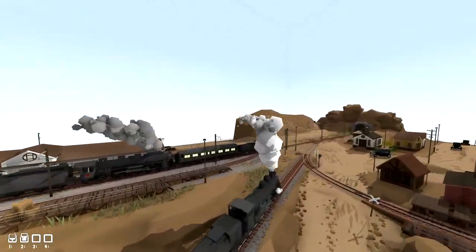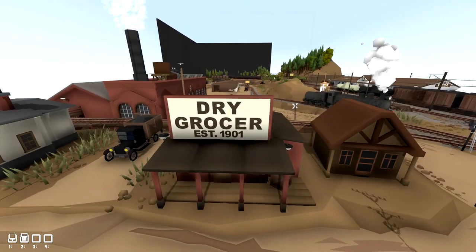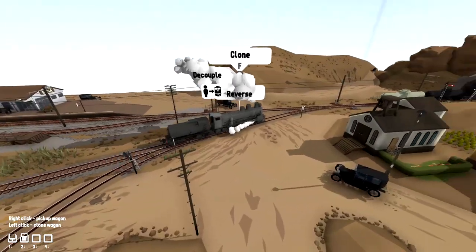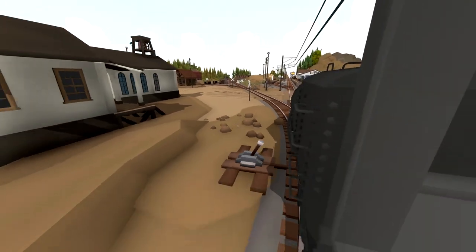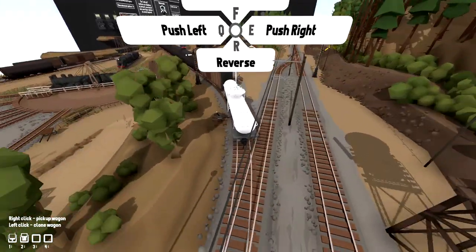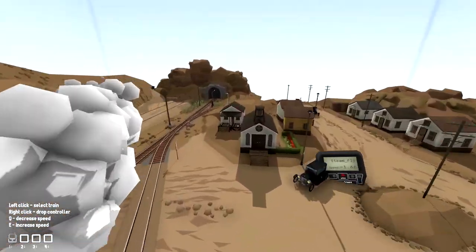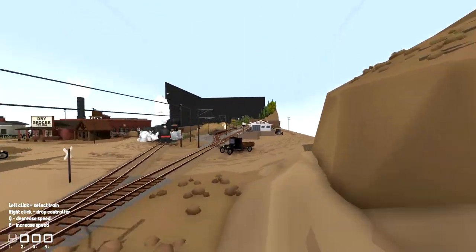Over here we've got ourselves another train shed. I need to make sure this doesn't actually smack into the remainder of this train. Up here we've got ourselves a little church — yeah, that's pretty cool. A little town. We've got the dry grocer right there as well. No, I really like this map — it looks fantastic, it looks awesome, actually. Alright, this one could go a little bit faster now. Let's make sure we do go a little bit faster — we don't want to smack it into the back of there. Let's go ahead and turn on this cab light. And as soon as we're on the tracks, we can start reversing. There we go — yes, it's going to go in here, going backwards, it'll attach onto this. But it's going the wrong way straight away — why did I do that?